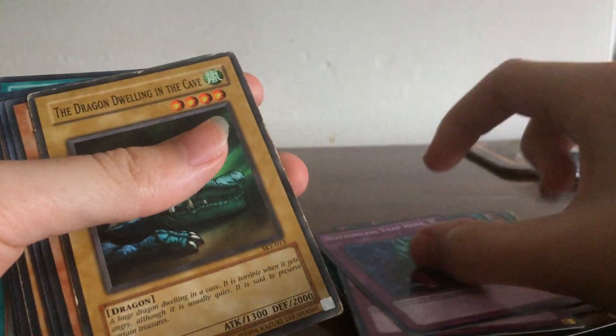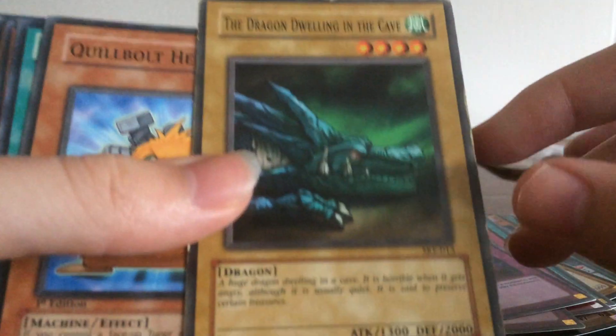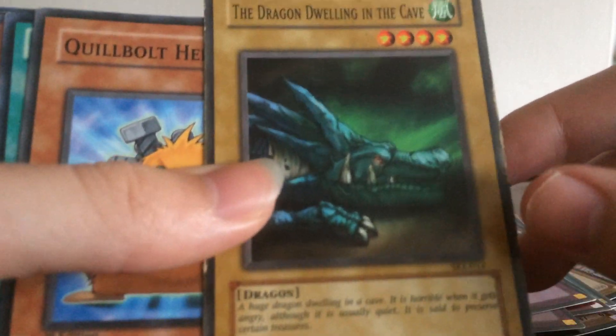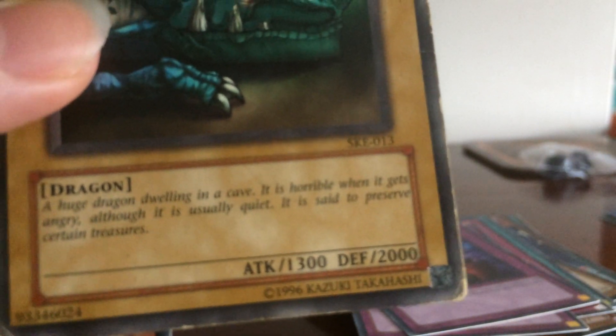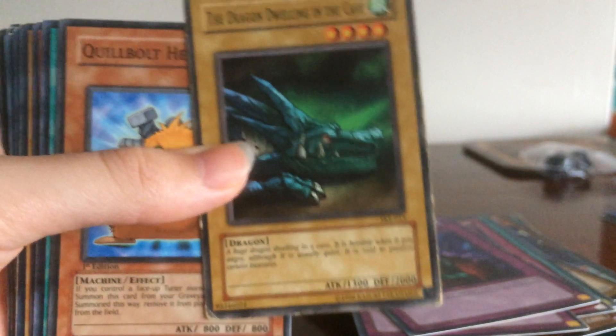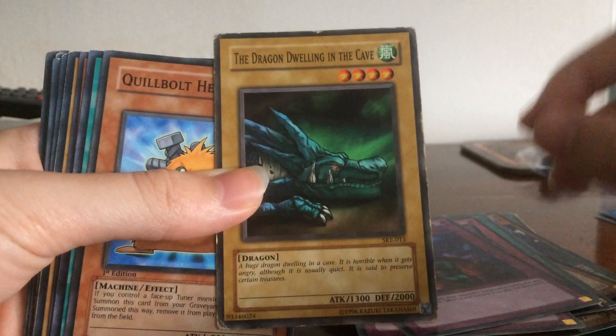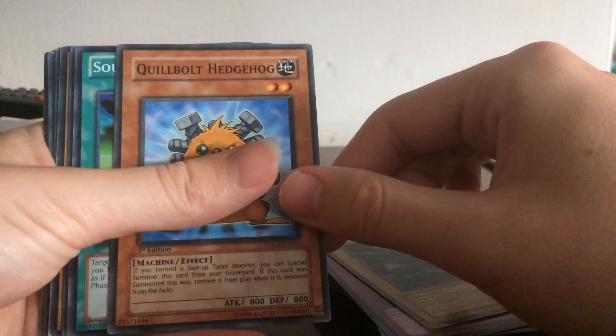Bombless Trap Hole. The Drang Drang in the Cave — oh man, this card is old. Like, the set that it came from... a family member gave me this one.